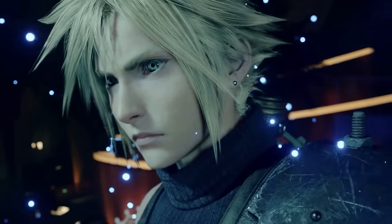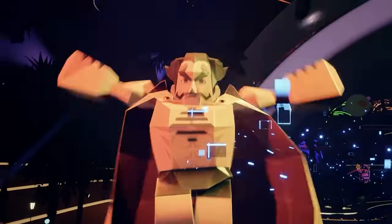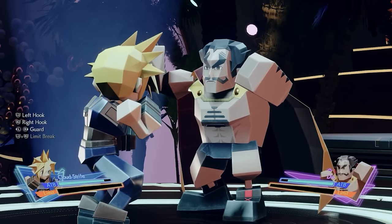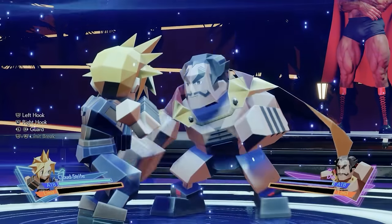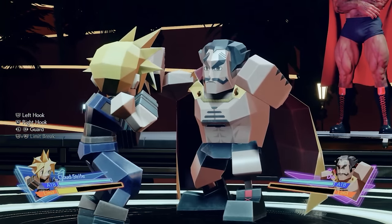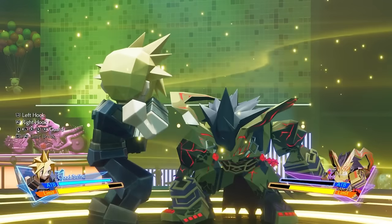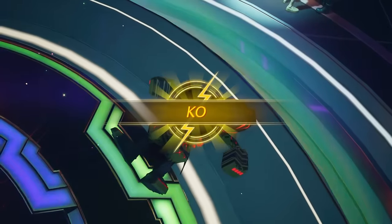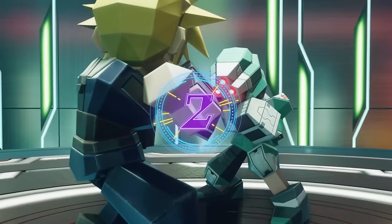The first minigame you will play when you arrive at the Gold Saucer is 3D Brawler in an exhibition match against the man in charge of the Gold Saucer, Dio. 3D Brawler is an updated version of the 3D Battler fighting minigame from the original and is one of two places you can get the all-important ribbon accessory to block all status effects except for stun. 3D Brawler will have three matches available in Chapter 8 and another three matches in Chapter 12. Each match features a star rating from 1 to 5 and requires you to beat each of them in order to unlock the next.